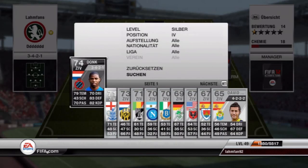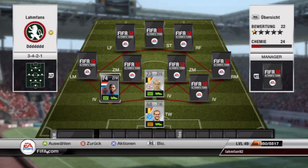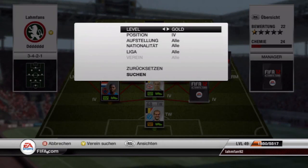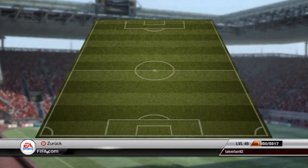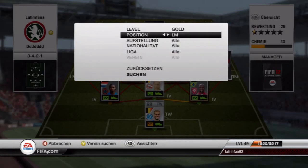As left center back, probably one of the best players of this team is the inform Ryan Donk — 79 pace, 83 defending and 82 heading, great player there. Costs around 100,000 coins; by now his price has dropped a bit, but he's worth every coin. The right center back is Douglas, the inform from Twente — 70 pace, good heading and defending, strong in game, so a pretty good center back as well.